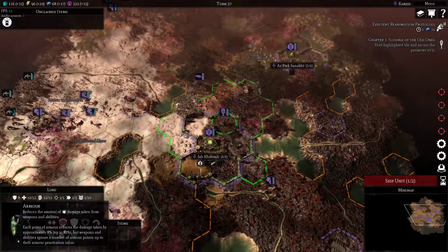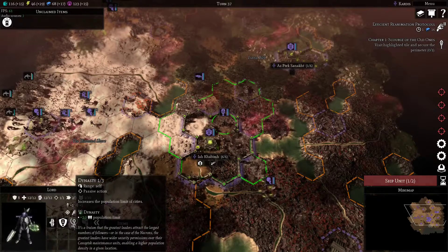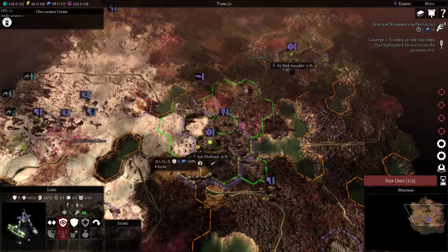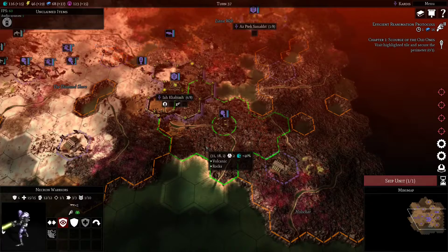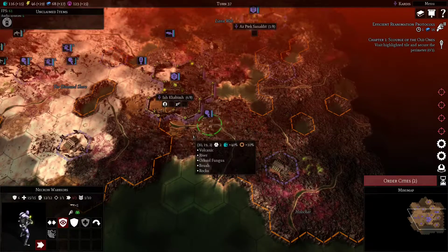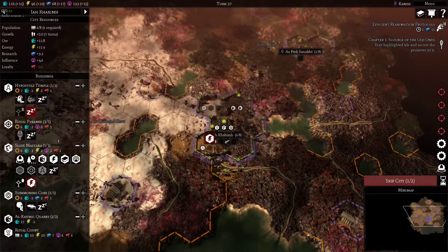We got our first hero unit — this is a Necron Lord. He's a little tanky, kind of weird. The main thing I like about him is he can do this ability which increases the population limit of my cities. In that way I don't really have to build the city building that does that — I can just spam lords if I need to. So that's the plan there.